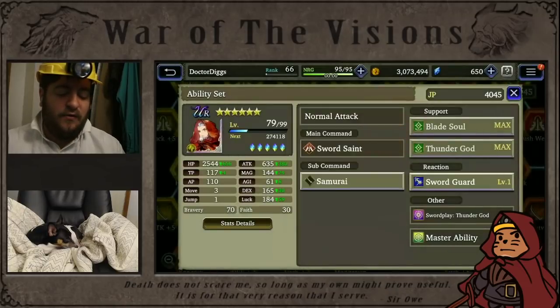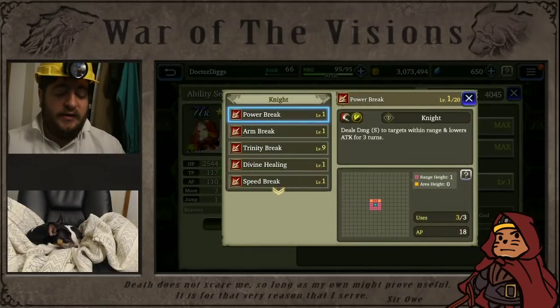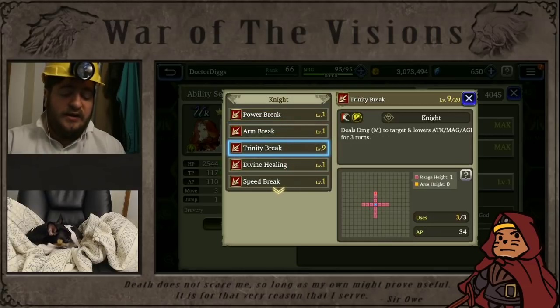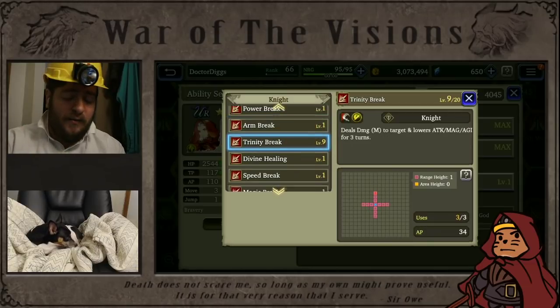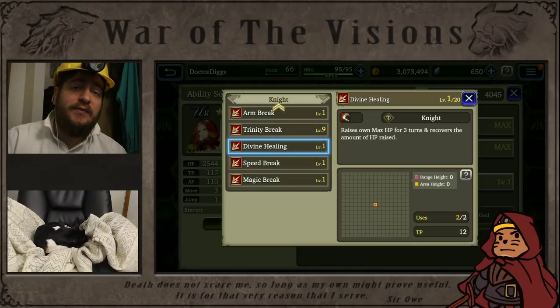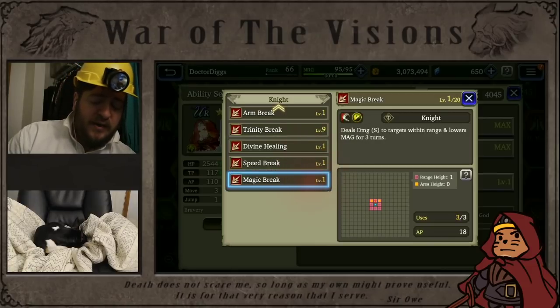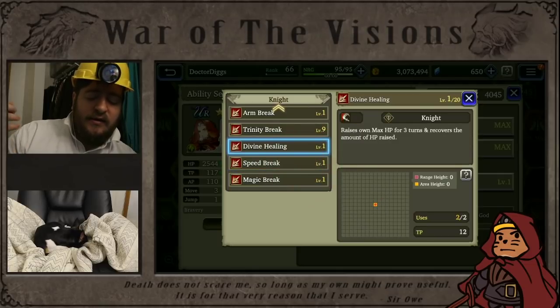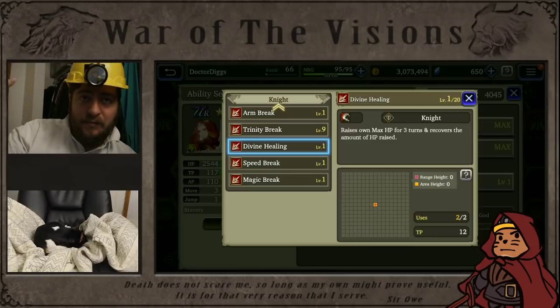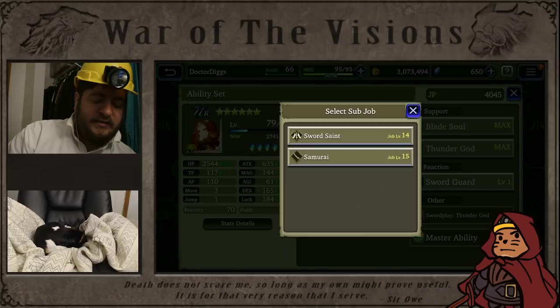Let's take a look at what he's got for Knight first. For Knight, he's got all of these break abilities. I don't really need offensive power. He's got Divine Healing, which raises max HP for three turns, but it's only TP 12, so the lower the TP, the less AP you're going to get back. He does have Speed Break and Magic Break. Divine Healing only has two uses, so I'm keeping that in mind as well.